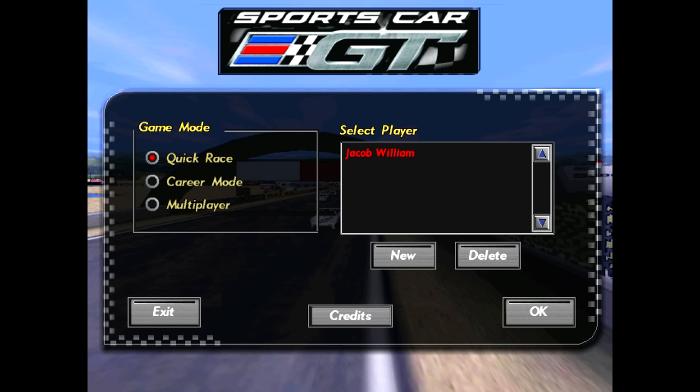The sim itself does have an interesting starting point. You have two modes to pick from: quick race versus career mode. This is a sim that you actually have to unlock a lot of the content in, and that was one of the main objections from folks reviewing it early on — it's just hard to unlock things. Quickly it was discovered there were cheat codes to unlock everything, but by default you're stuck with a very limited amount of content.